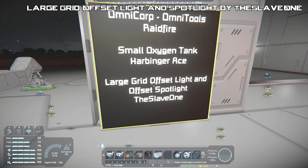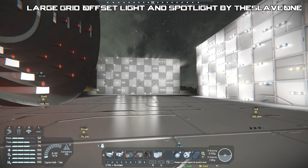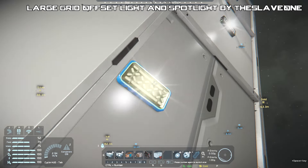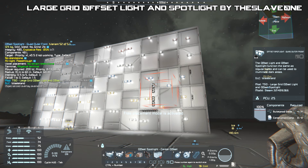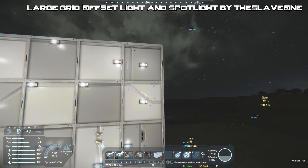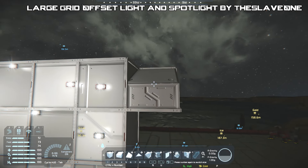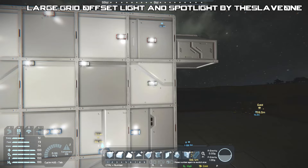Moving on to the Large Grid Offset Lights and Offset Spotlights. You may notice there were lights on that mining ship — I actually used the offset spotlights there. They can all be recolored and retextured. There are 52 variants total. You've got a single light sitting just below the block face, designed to fit flush. There's also a center-mounted one — large grid doesn't normally have these non-interior light types. And for large grid, you only have the interior light normally.